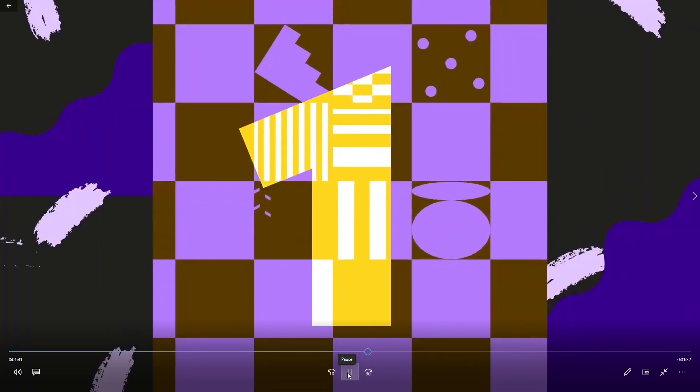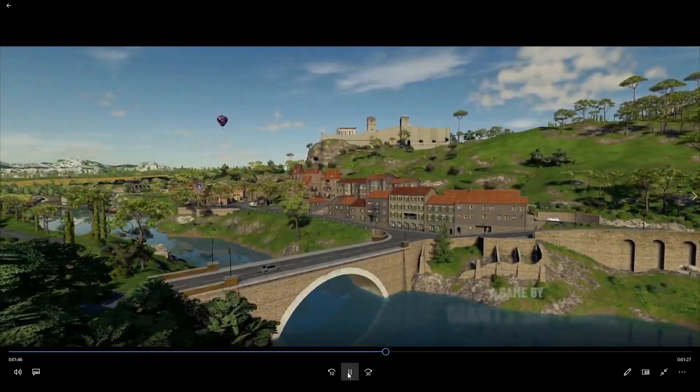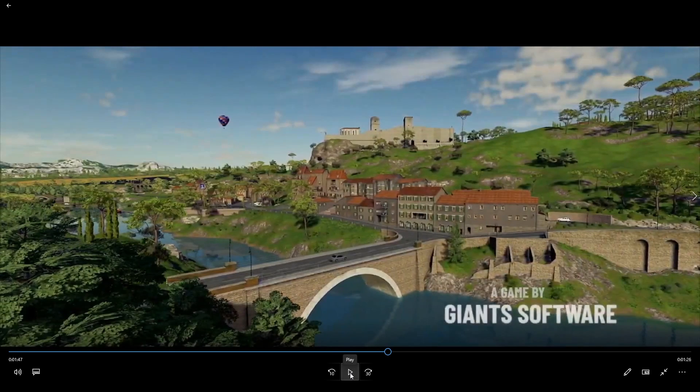One thing I was super excited about — look at this scenery, it is awesome. We know now it's a French map. I'm going to say it wrong — Haut-Beyleron? H-A-U-T dash B-E-Y-E-L-E-R-O-N. Anyhow, I can't say it, but it's the French map.